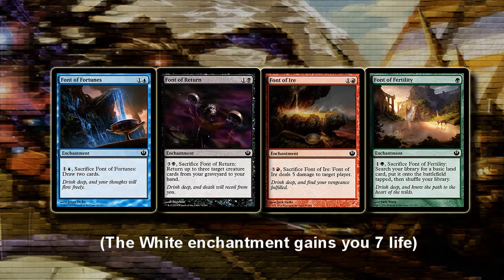Next up is another cycle of enchantments — the down payment enchantments. You get them into play for a pretty low cost, and for an additional cost you can sacrifice them for an effect. I think the only important ones are the blue one, which is a slow Divination, and the green one, which is a slow Rampant Growth, but if you can fit them into an enchantment deck where playing an enchantment is beneficial they might see some fringe play.